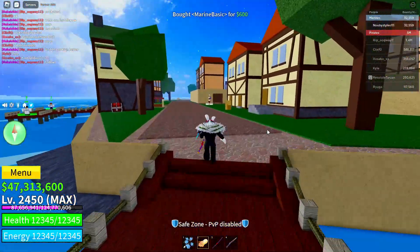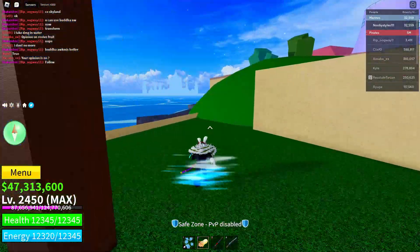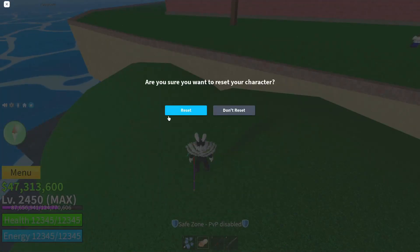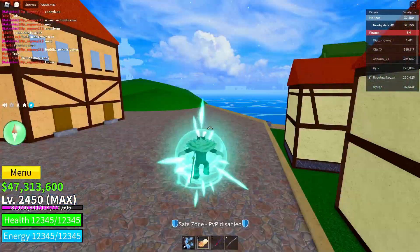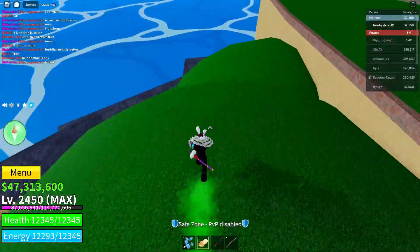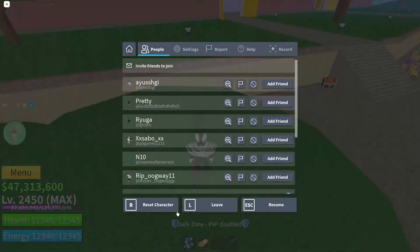Now go over to the large patch of ground on the map right here and reset your character. After you do that, go ahead and go over to that large patch of ground again and reset your character one more time.